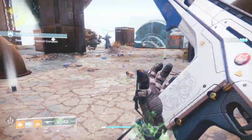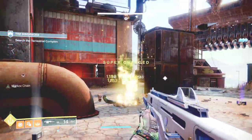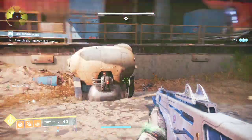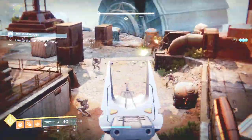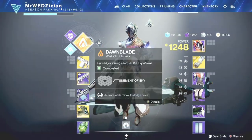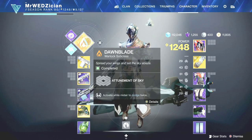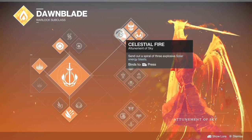Now that you know the exotics that work great with this build and the two exotics we want to use, it's time to go over the moving pieces, including the mods we are going to use to make it interesting. So let's take a look at the character screen. We are using Dawnblade and we are going to use the top tree, and as we talked about, Celestial Fire is going to be key for this build.